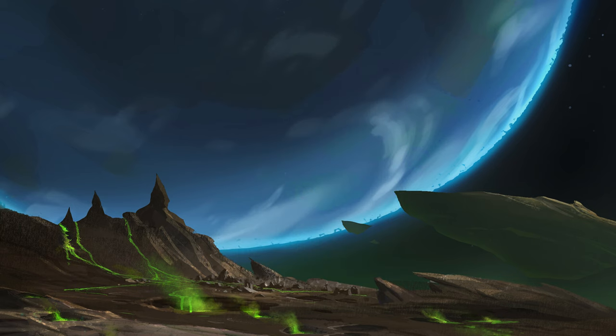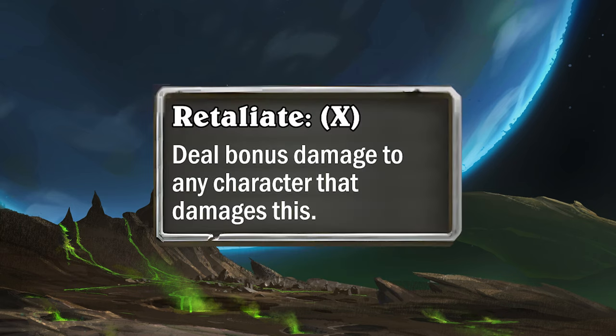The neutral set also features many new cards with the expansion's new keyword, Retaliate. Characters with Retaliate will return bonus damage to any living character that damages them, whether it's from attacks, spells, battle cries, or what have you, but not from other Retaliate damage.